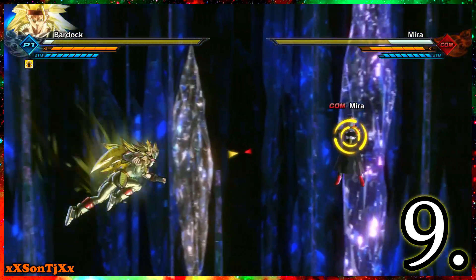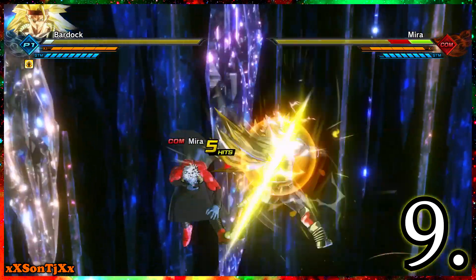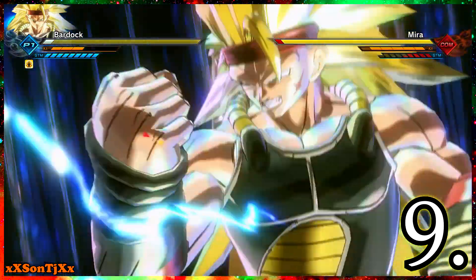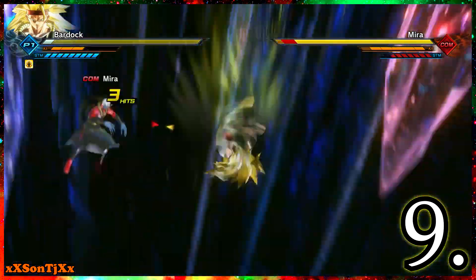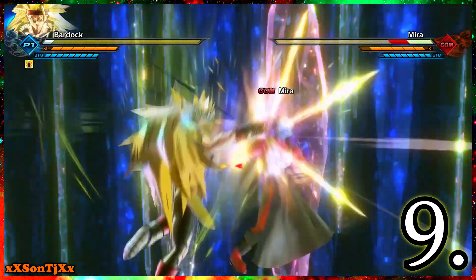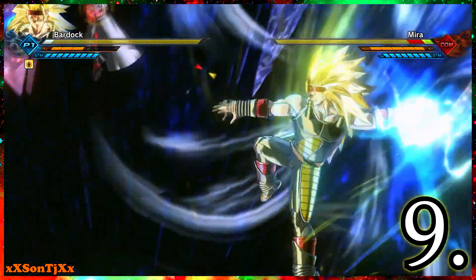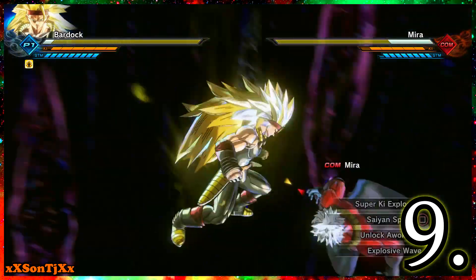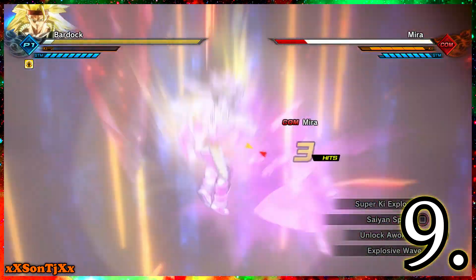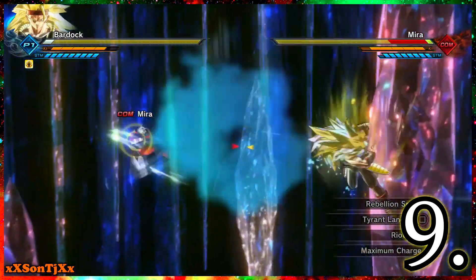Number 9 for me is Xeno Bardock — Super Saiyan 3 Bardock, or as I love to say, fan service Bardock. He has an easy stamina break combo: just do square, square, then wait till he elbows the opponent and do a stamina break combo. He has one of the best ultimates in the game — Saiyan Spirit — where all you gotta do is unleash it and the person has to use their escape move to even get out of it. Then he has the Super Ki Explosion technique where you're pretty much done.